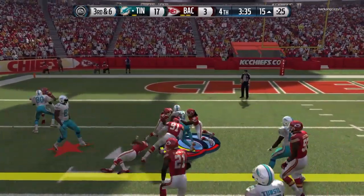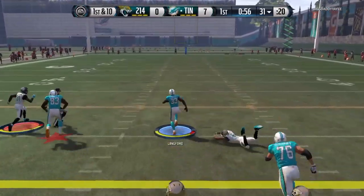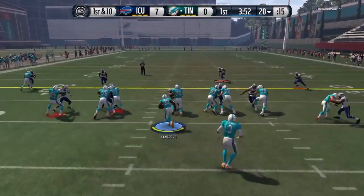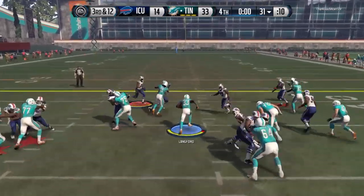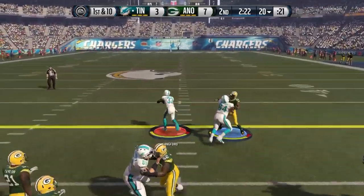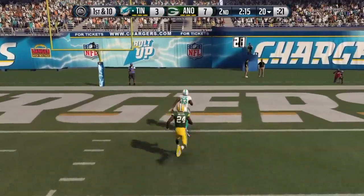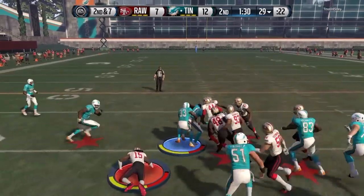Running up the middle with Lankford was very fun in two ways. Number one, he was so good at falling forward to get extra yards. And with 98 speed, if he goes through completely untouched or breaks enough tackles, you're not going to catch him. Just lower your shoulders, fall forward for a few extra yards, and if you're lucky enough to zigzag your way through, you're gone. Nobody's going to catch you — 98 speed is just rarely going to get caught in the open field, so running up the middle is always a good option with Lankford.